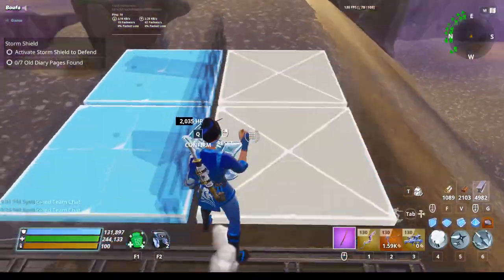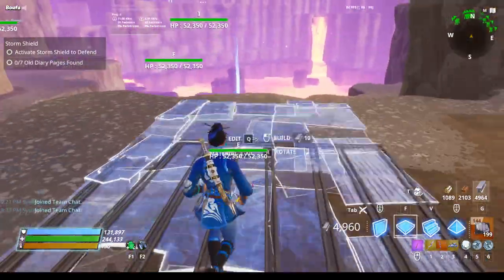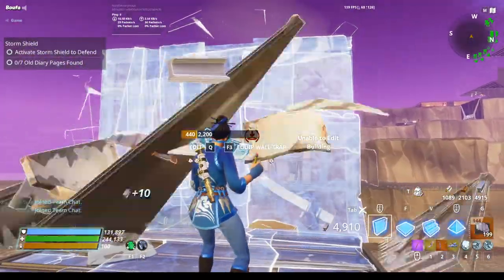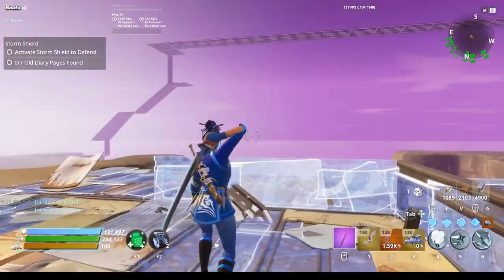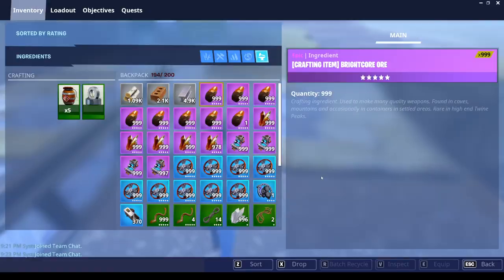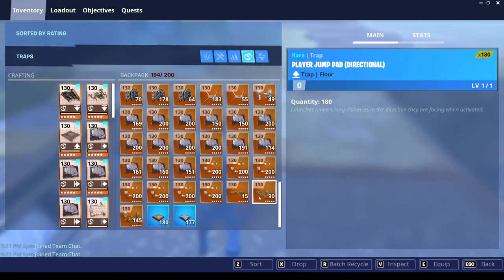Now what you're going to do next is put a floor here — floor here, empty spot, one, two, three. Put a wall dart there, and then two edited walls. This is going to be your entrance.